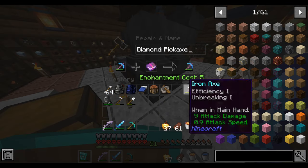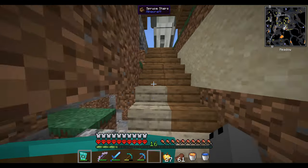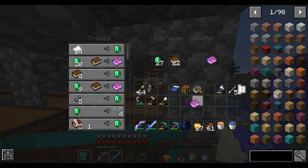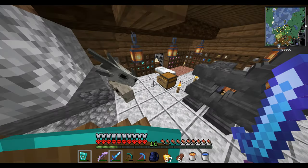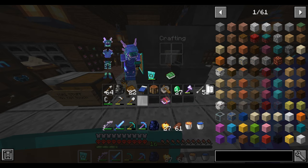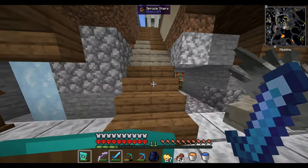Let's put it on our pickaxe — Fortune 3, Efficiency 4. Now we do need mending on there, and luckily they do have a mending villager. Another mending villager. To be honest, I'm saving all the really good enchantments for our dragon steel armor, which isn't coming very soon but we'll get there. I think this will be a good diamond pickaxe to farm some obsidian.